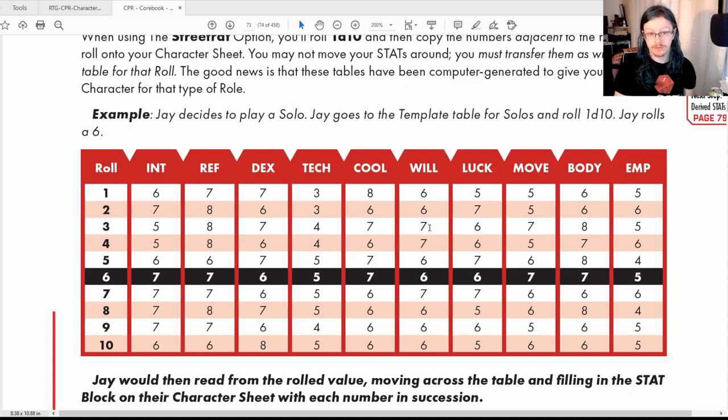In the Street Rat method, you roll a d10 and take the corresponding row. So if this person rolled a six, they take that row — that's their stats, done. Easy as that for Street Rat.